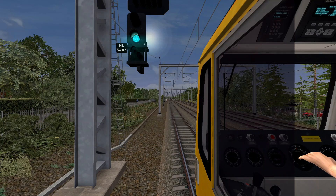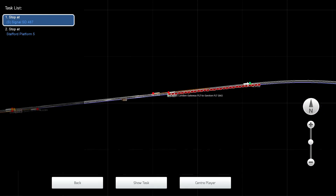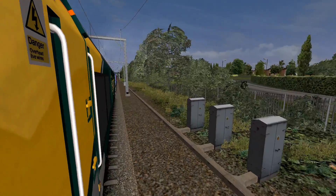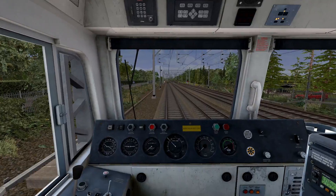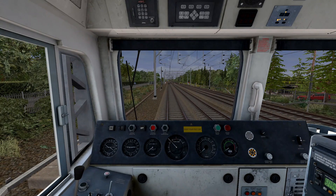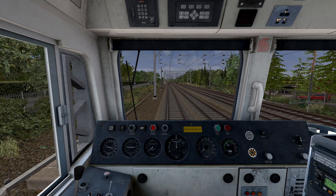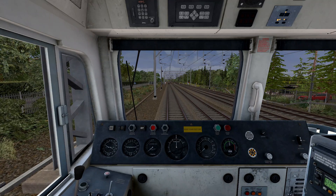I can see the signal has cleared to green. We do have a path. Also a Pendolino from Manchester to London just passed. Putting it towards forward, releasing the brake, power to notch 3-5. Let's go. That freight train up ahead is gone.